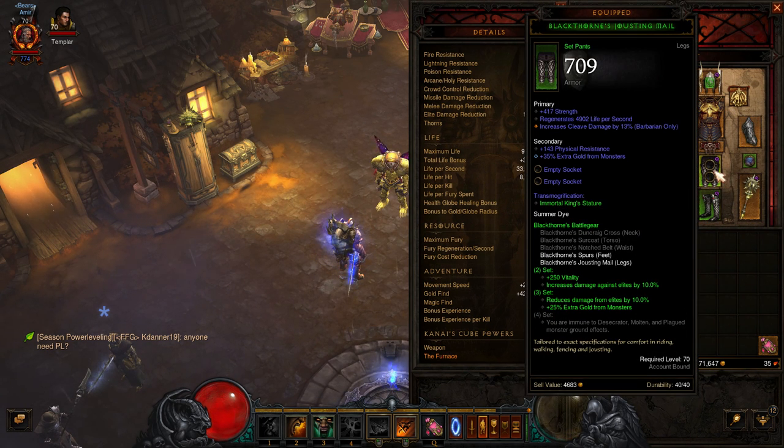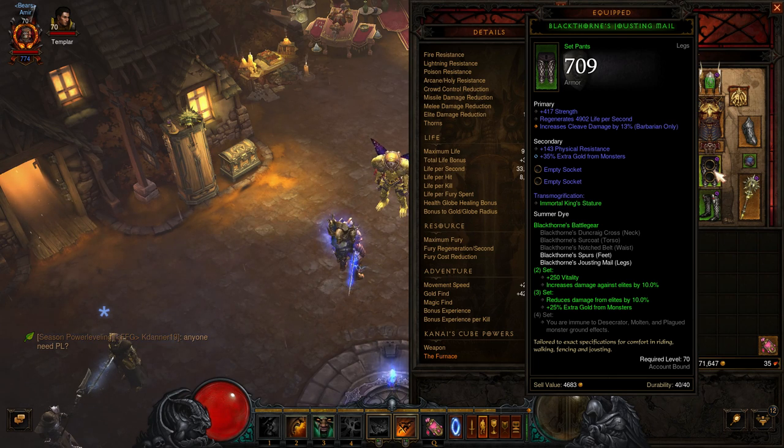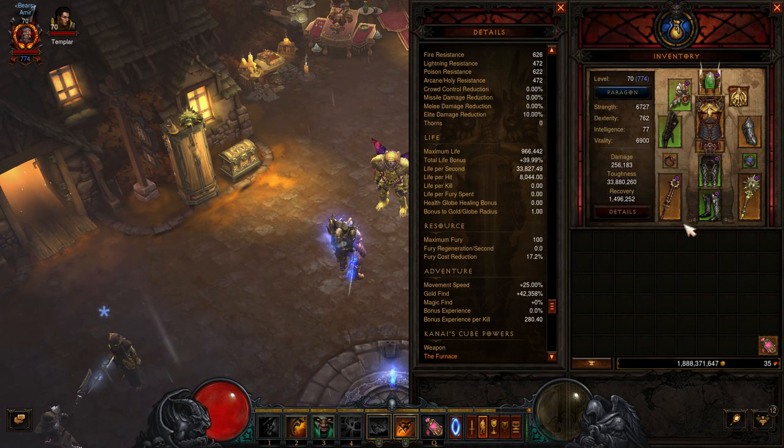Some things I changed around this time are wearing two-piece Black Thorns, which grants you 25% extra gold find, and dual wielding weapons, which both can grant 80%.